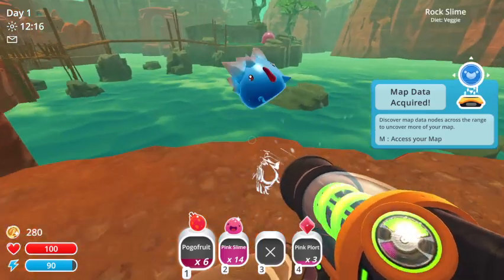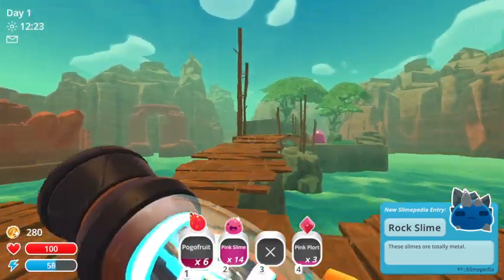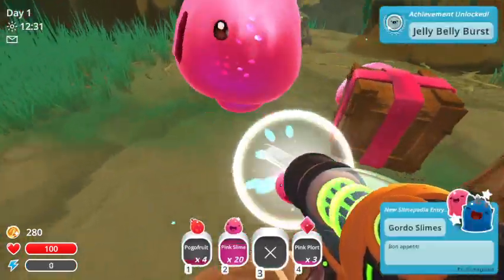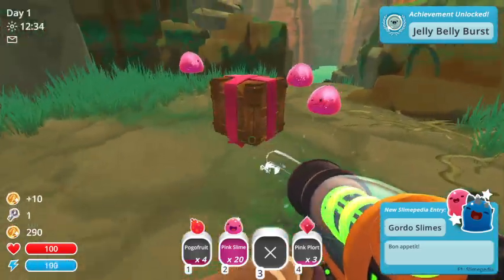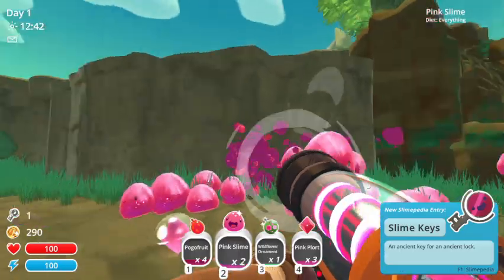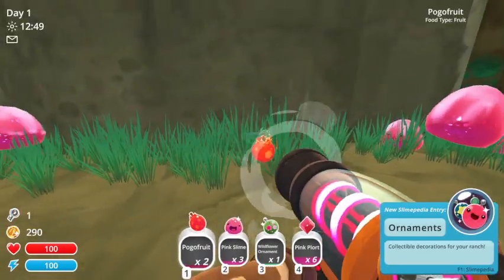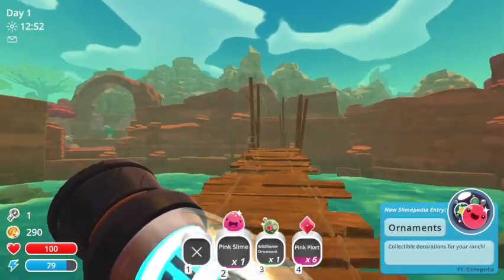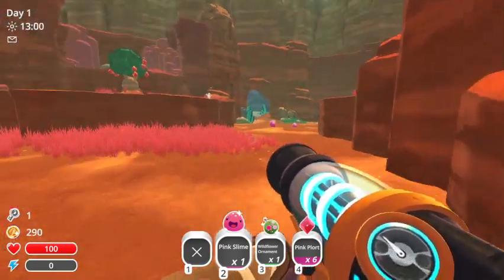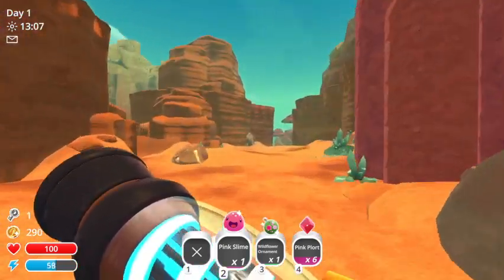Rock slime. I'll deal with you in a second. I just wanna go over here and do this. Are you full? Yep, perfect. I've never seen an ornament in a while. Eat all your stuff. This is pretty cool. Ordinance — collectible decorations for your ranch. For a slime rancher game. I've played the game before, just like years ago. Alright, well, let's see what's over here.